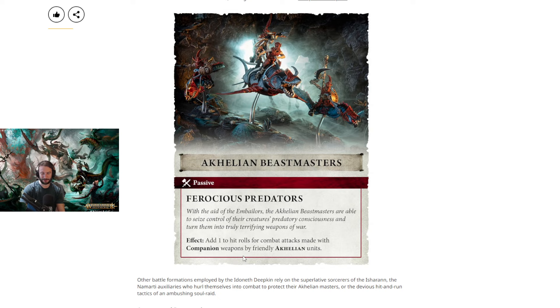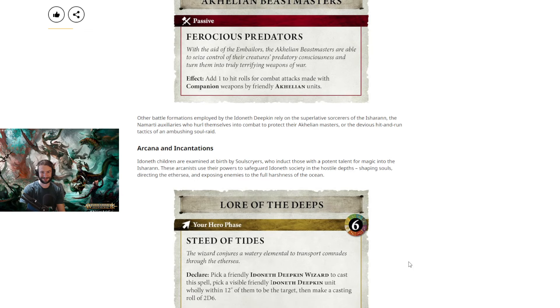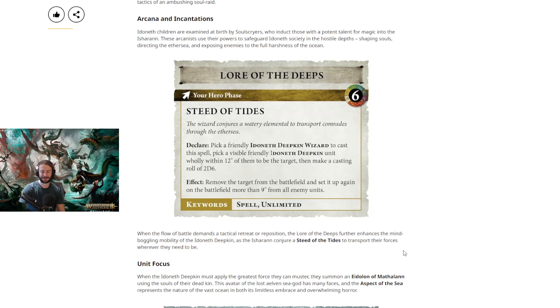Now we have: add 1 to hit rolls as a sub-faction — add 1 to hit rolls for combat attacks with companion weapons by friendly Achillean units. That's pretty good because there's a lot of companions: you've got the turtle, the sharks, the eels. Just adding 1 to hit for all the companion weapons is pretty insane. It's a little boring, but sometimes the most boring ones are the best ones. Then we have Steed of Tides — a spell from Lore of the Deeps, goes off on a 6. Pick a friendly Idoneth Deepkin wizard, pick a visible friendly unit wholly within 12 of them, make a casting roll, remove the target from the battlefield, set it up again more than 9 inches from all enemy units. Unlimited — so you can cast this as many times as you want. Being able to cast a 6-up teleport as many times as you want is pretty good.